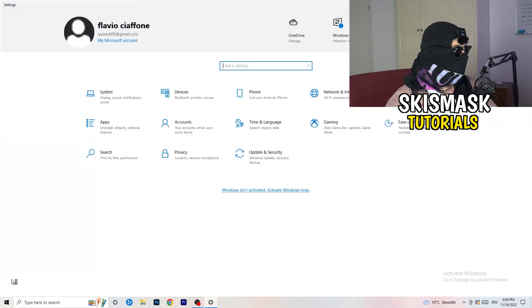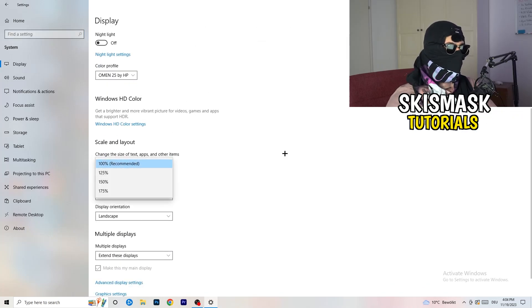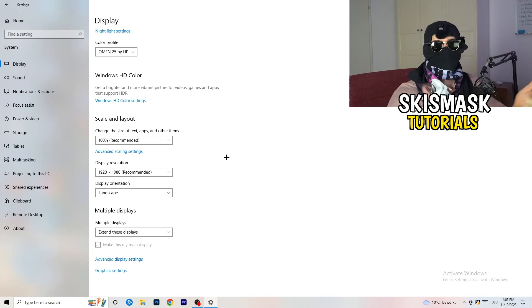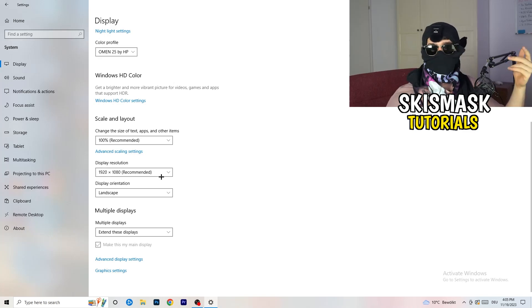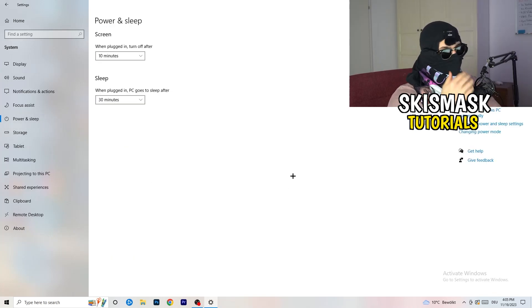Open Settings again, go to System. Identify which monitor you're playing games on. Go down to Scale and Layout and change the text/app size to 100% as recommended. The display resolution is really important — it should match your in-game resolution. If you're running 1920x1080 in-game, set your monitor's resolution to match, or vice versa. Make sure both resolutions are the same.